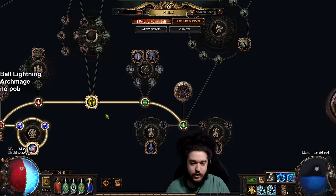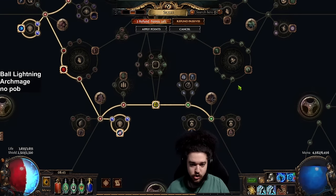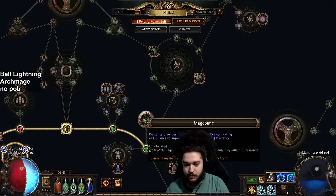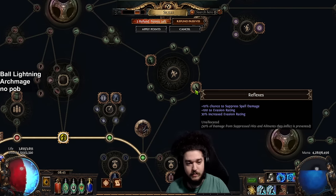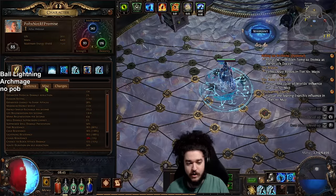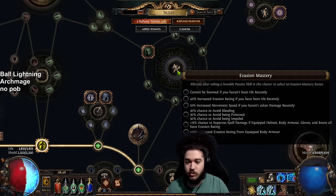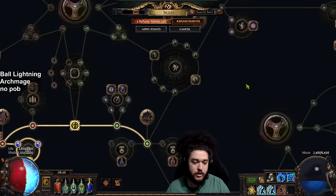Down here we are now working on spell suppression — I currently have virtually no suppression, but these next couple of nodes will be massive. Magebane is going to be a little over 10%, then we get Reflexes, which is really big. I've dropped Purity of Elements for Grace and I'm running a jade flask. I don't have that much evasion yet, but these nodes will help a ton with evasion scaling.